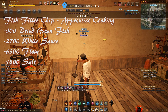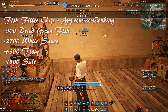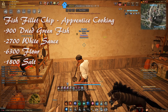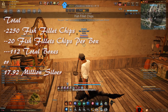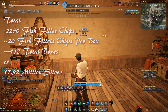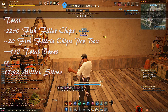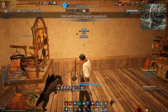The next easy imperial cooking recipe is honey wine. You'll need 2,700 honey, 1,800 essence of liquor, 1,800 sugar, and 5,400 mineral water. The essence of liquor you may have to cook up beforehand, but there may be some on the market you can purchase. Our totals are 2,250 honey wine — 50 honey wine per box equals 45 boxes. Unfortunately, this is our lowest one at 8.5 million silver per 900 craft.